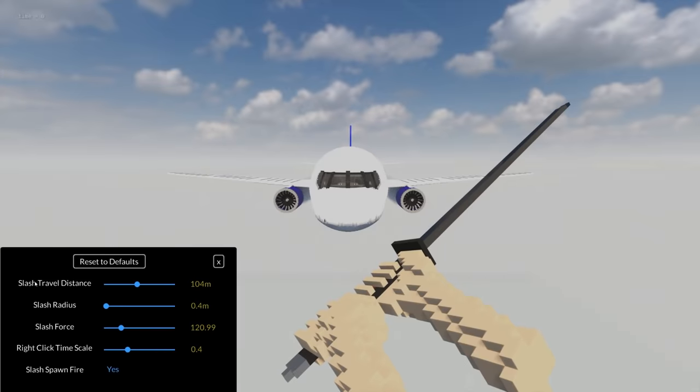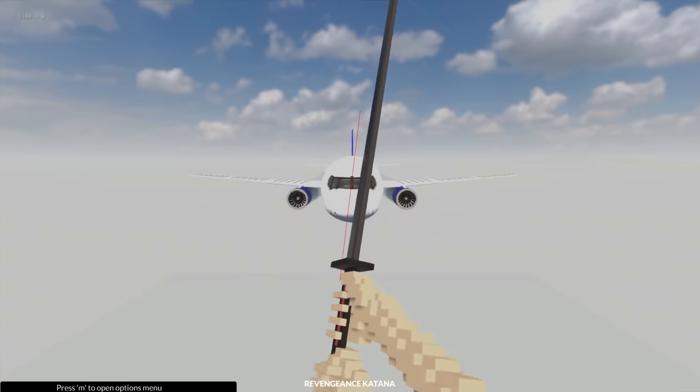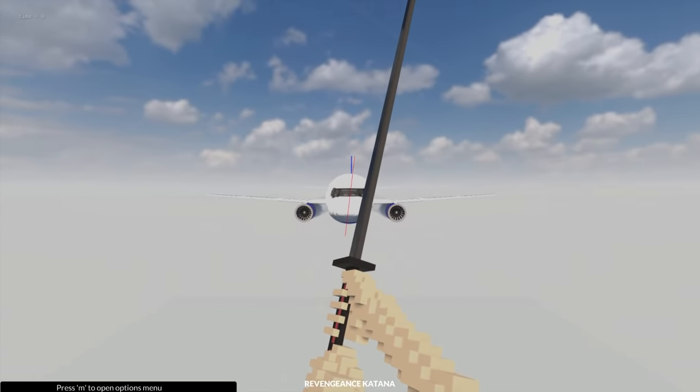Let's go to our options first. Slash travel distance — we might need to increase that to get the whole length of the plane. Slash force — increase that a little bit too. It's kind of annoying though: we can't get the line exactly straight, at least I don't think we can.